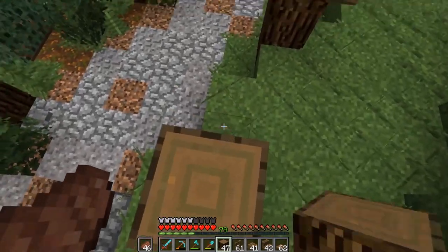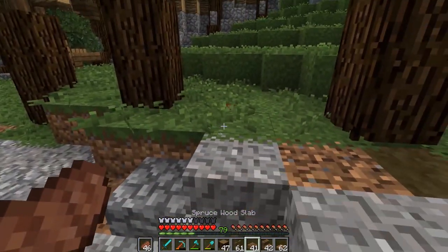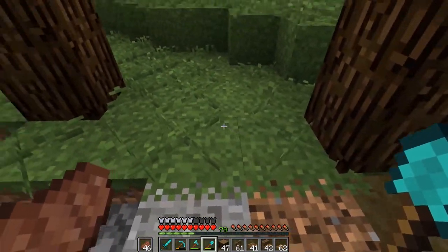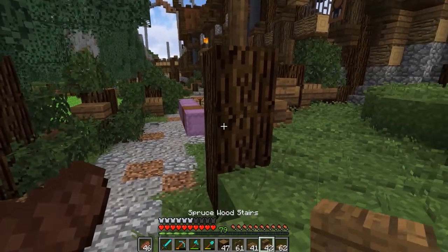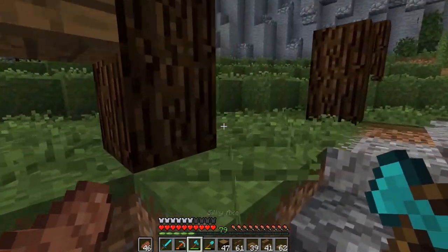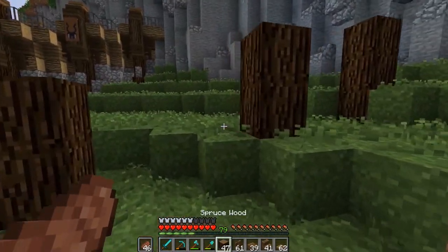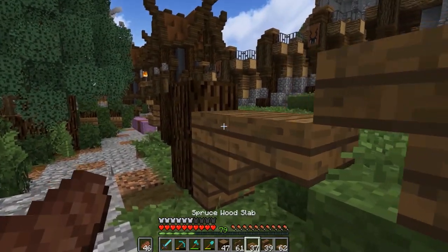We've got a good little setup going on here. We need to figure out some way to do a gate to this area — we're probably just going to go ahead and do fence gates across here to keep it super simple. The entrance will be right there, and the whole plan is to get a lot of detail into this area and make it look like something that people want to explore.